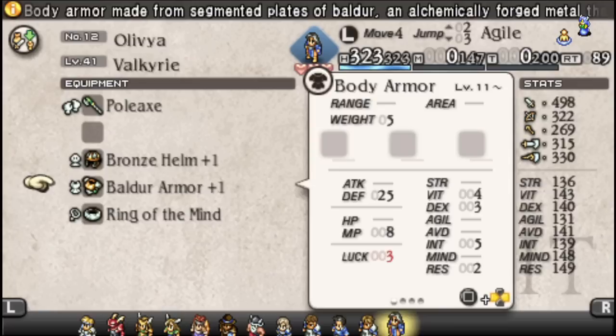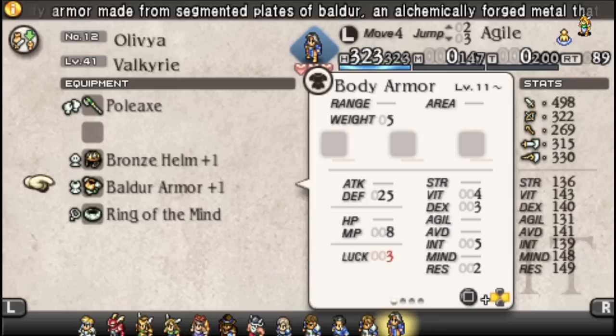Balder Armor — easily accessible, easily upgradable — gives you a solid Intelligence bonus. So even in the endgame, losing out on maybe 10 defense and going sword and board to gain that Intelligence bonus can be worth it.